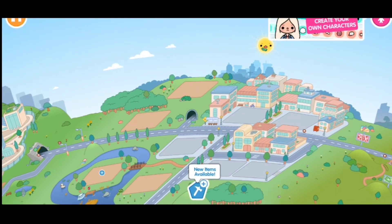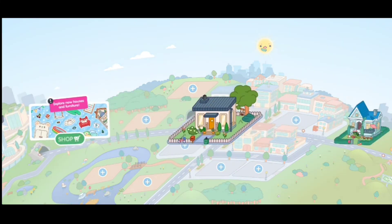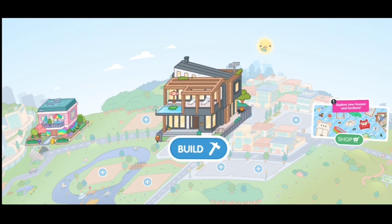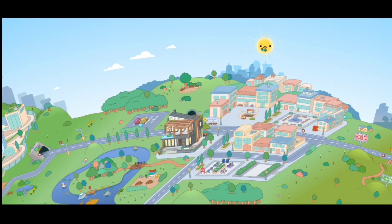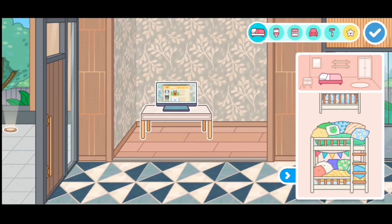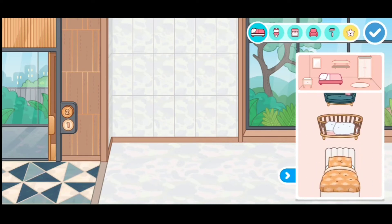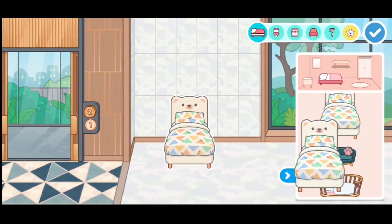Let's check if it has the new update. Let's go to the mansion — the modern mansion. Where should we go first? Maybe the lower floor, or first floor, I mean. Time to check. Oh! Yay! It has the new update. It's so cute. Here you go, look at that. I kind of like this bed — it's for the kids or the babies.